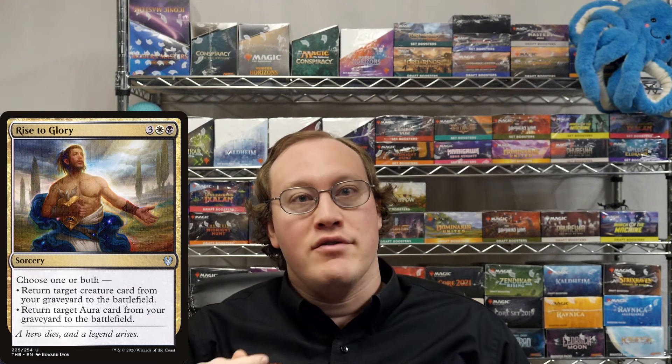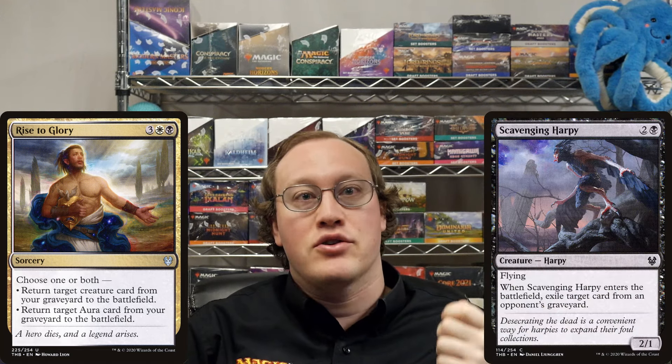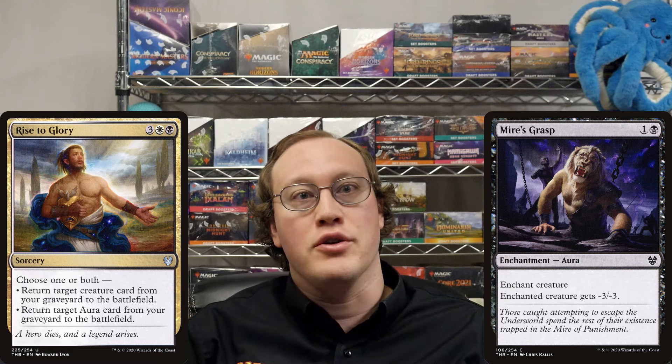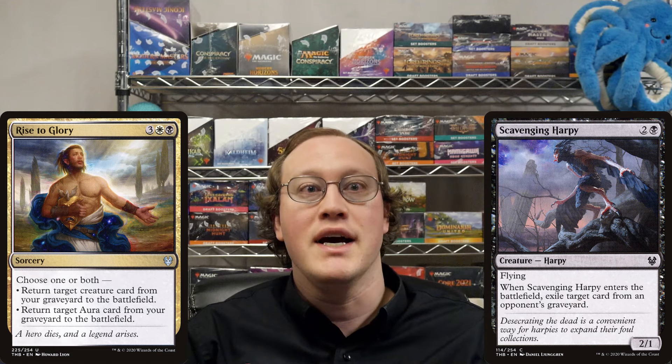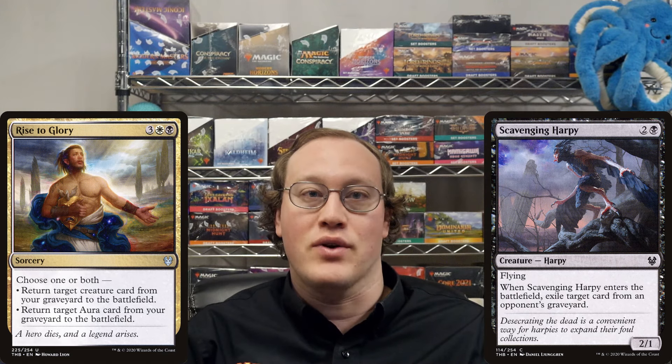Amy casts Rise to Glory, choosing both modes. She wants to return Scavenging Harpy as her creature and Meyer's Grasp as her aura. Can she return the Meyer's Grasp attached to Nick's Grizzly Bears, and then use the Scavenging Harpy's ETB ability to exile that Grizzly Bears from Nick's graveyard?